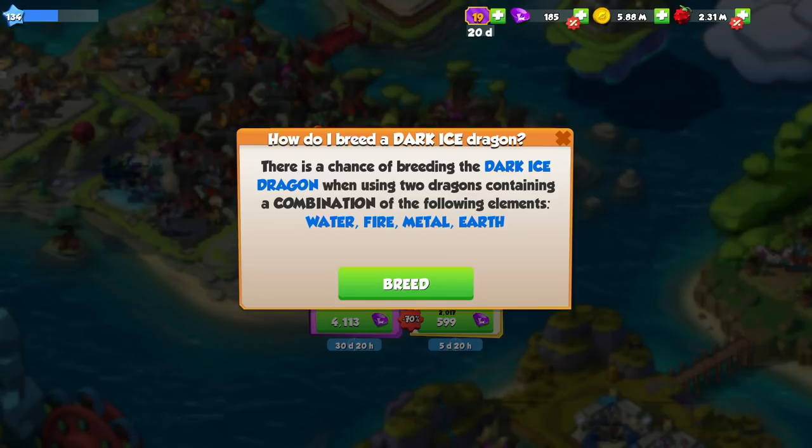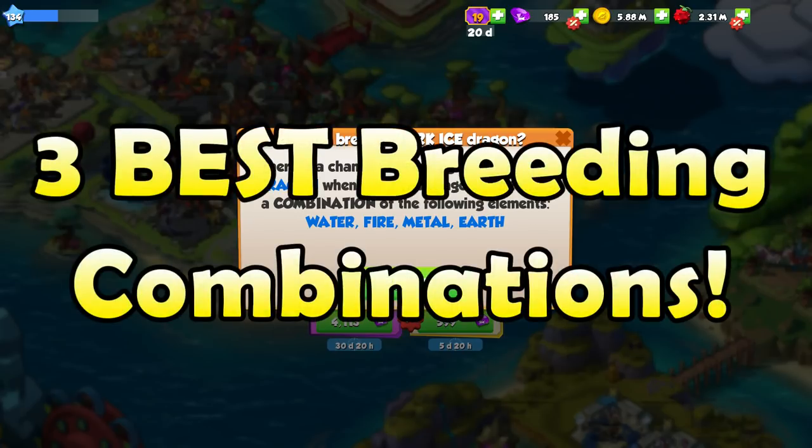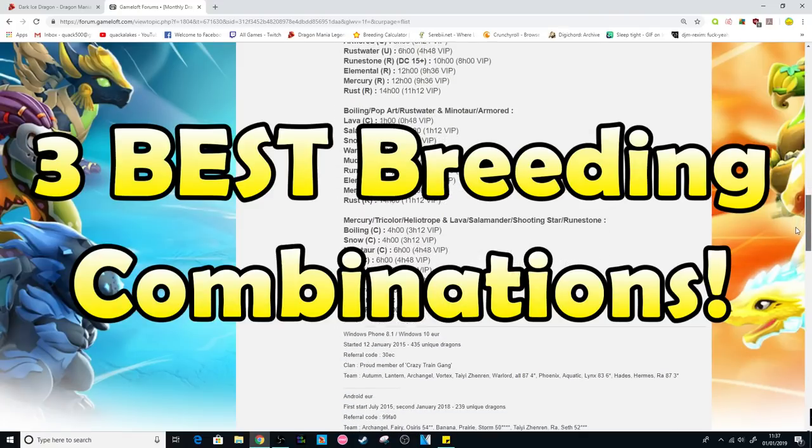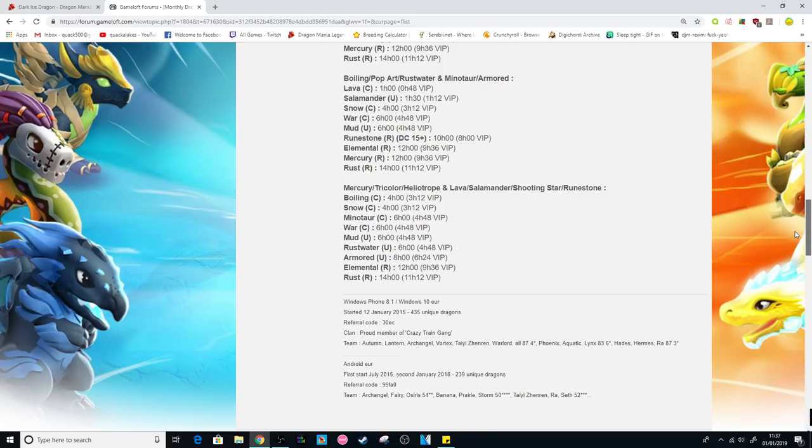In-game it tells us that to have a chance at breeding him, we have to breed together two dragons that have the fire, earth, water, and metal elements. So today we'll be going through the three best breeding combinations you can use to breed this bad boy, based off of the number of possible outcomes, length of breeding times, and the ease of obtaining the breeding dragons.